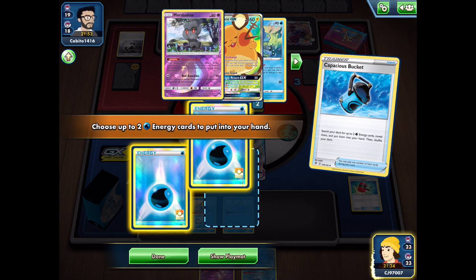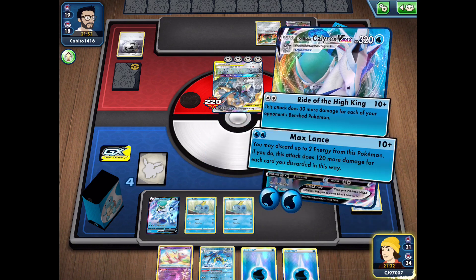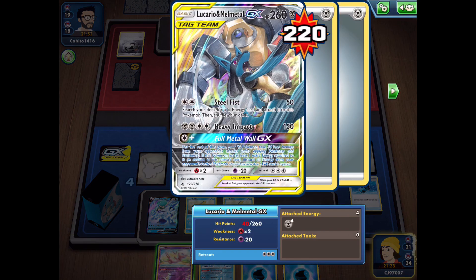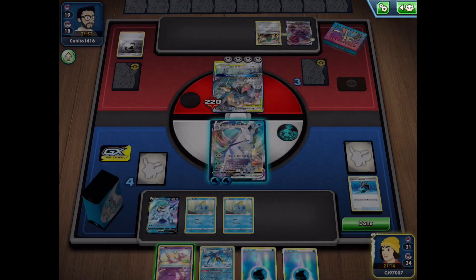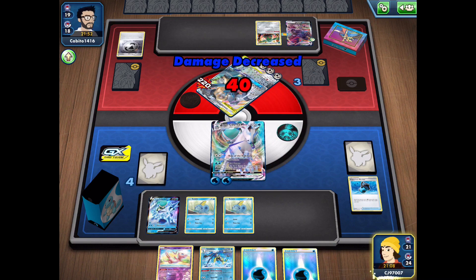Chilling Rain is finally here — be sure to let me know if you pulled anything good, and as always like and subscribe as I'm going to be posting lots of Chilling Rain content over the coming weeks. Starting off, we have Ice Rider Calyrex VMAX — this is a super aggressive and super fun deck out of the new set, which really surprised me with just how powerful it really is. Let's get into the deck profile as well as some battles with it.